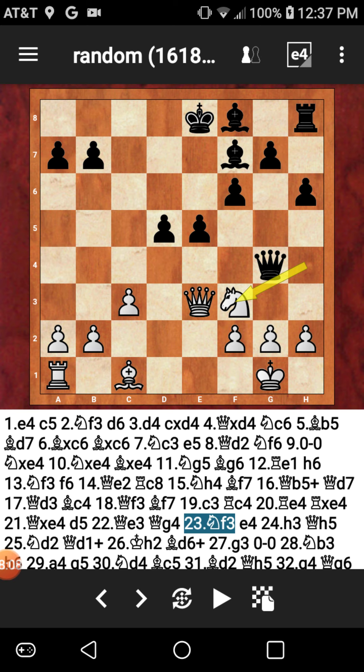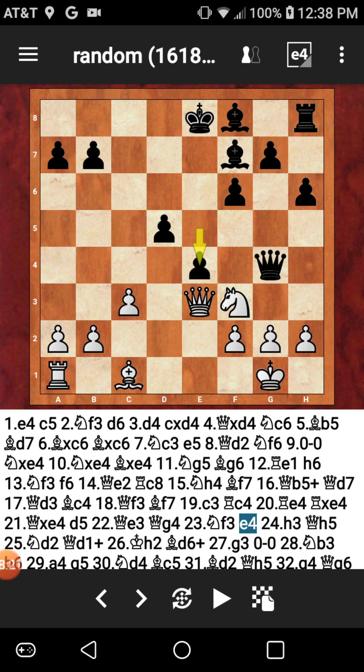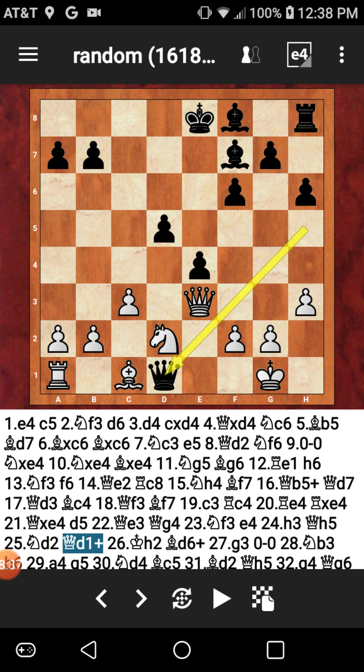My opponent with the white pieces just blocks, and now I play E4, attacking the knight — saying your knight is under attack and you can't even recapture this pawn with the queen, because the pawn I just pushed is backed up by my queen and another pawn. He says H3, attacking my queen. My queen drops back to H5. He gets his knight out to D2, trying to get a better course for that knight.